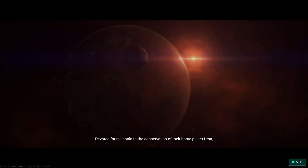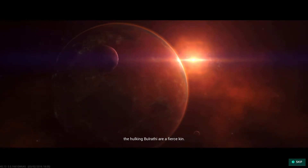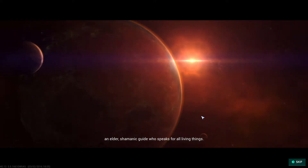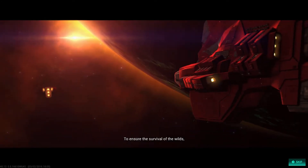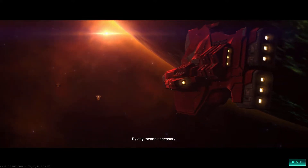It's quite a quick loading time. Let's watch the cutscene. Devoted for millennia to the conservation of their home planet Ursa, the hulking Bulrathi are a fierce kin. The will of the spirits is revealed to them through the Hag — an elder, shamanic guide who speaks for all living things. She has now called on the Emperor of the Bulrathi to take this message beyond Ursa, to ensure the survival of the wilds, and put the whole galaxy under their protection by any means necessary.